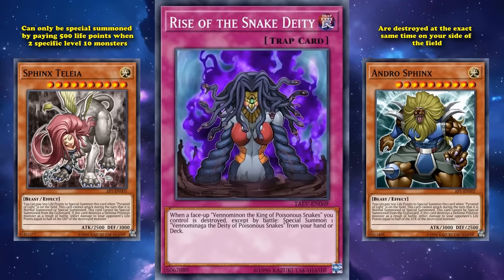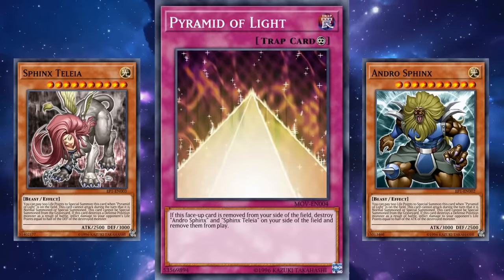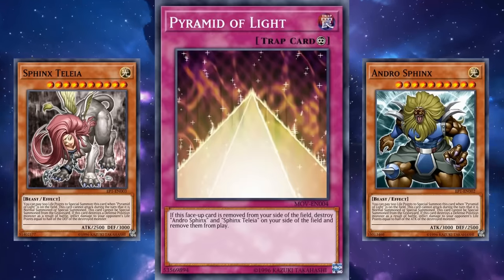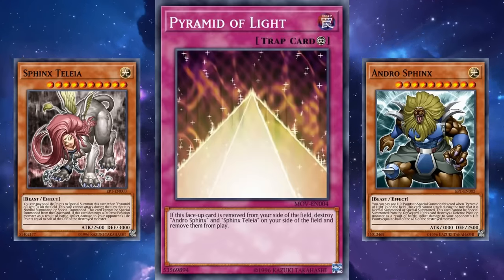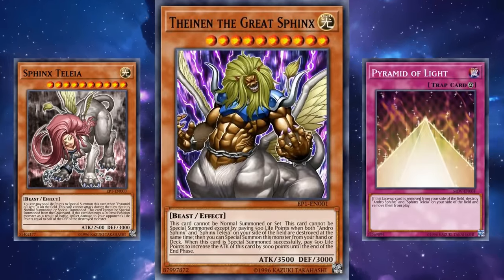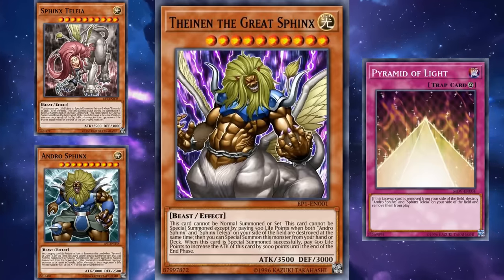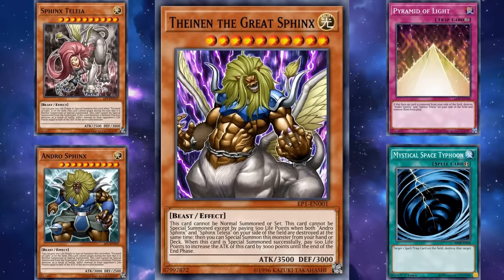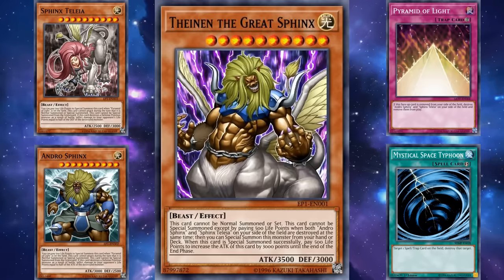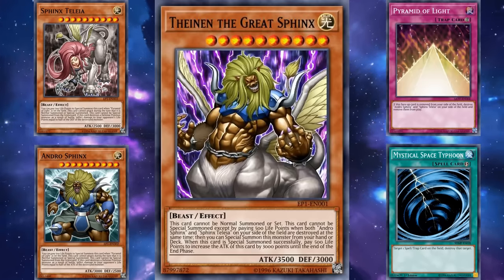The two cards Andro Sphinx and Sphinx Teleia can special summon themselves from your hand if you control the Pyramid of Light, and the Pyramid of Light has an effect where if it's removed from the field it will destroy those two monsters and remove them from play. So the combo for bringing out Thenan the Great Sphinx is: use Pyramid of Light to special summon the level 10 Sphinxes from your hand, then destroy your own Pyramid of Light with something like Mystical Space Typhoon, which destroys both Sphinxes at the same time, allowing you to activate the effect of Thenan the Great Sphinx.